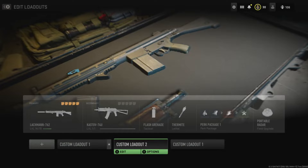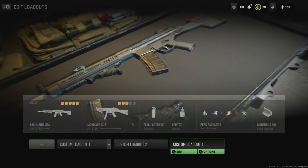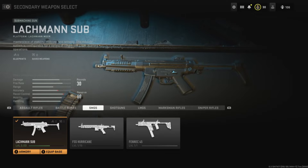First off, all you've got to do is use the Lachmann 762, level it up to level 13, and that'll unlock the Lachmann 556. Then use the Lachmann 556 to level 12 and that'll unlock the sub. I just unlocked it last round — it's amazing, the MP5, everyone's using it.